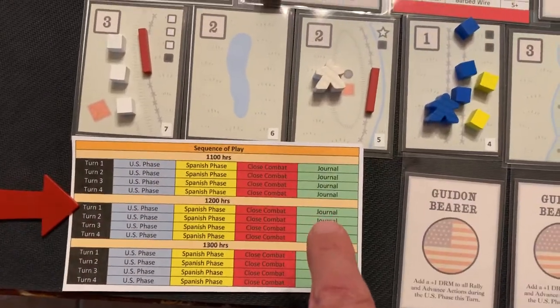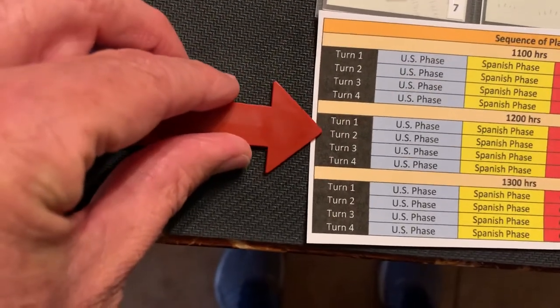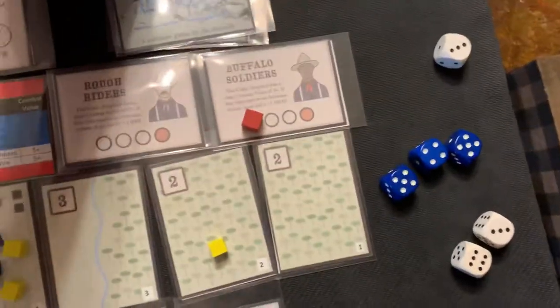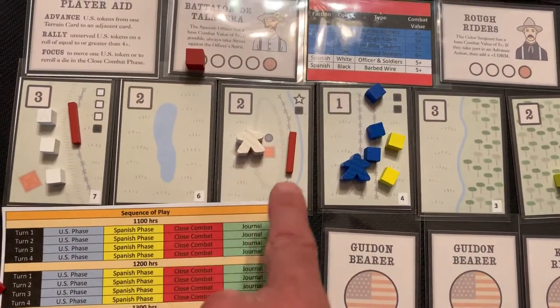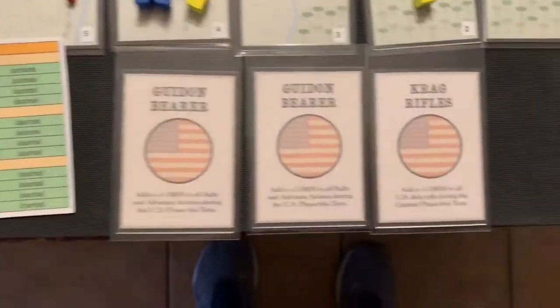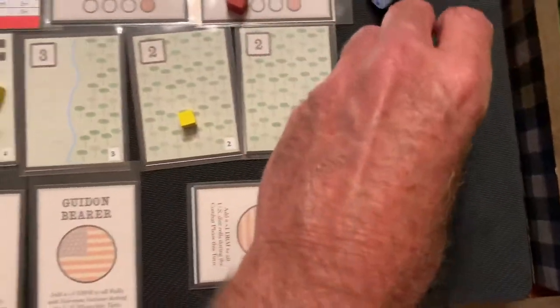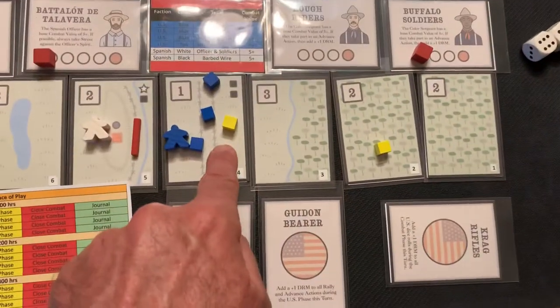We're not doing the journals, so we move on to turn two. We discard this one and pick a new one — we're going to have another battle here. I need all the help I can get, so let's go ahead and play Craig's Rifles again. Before we do that, we take out three actions and want to do some advancing and some rallying.